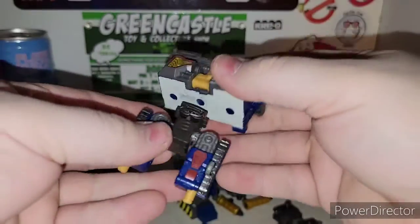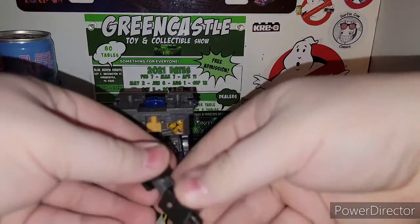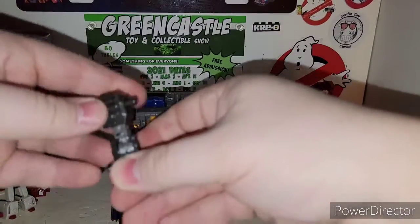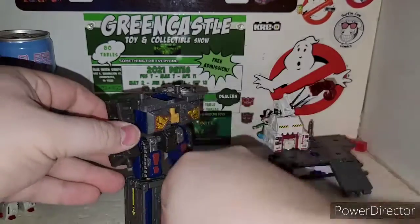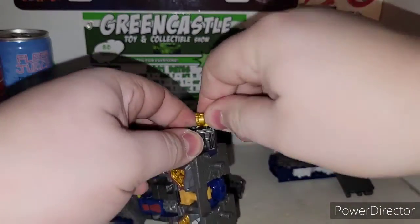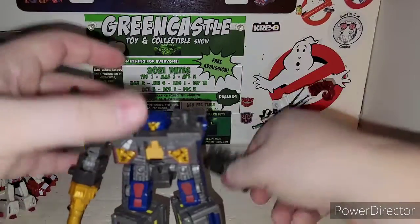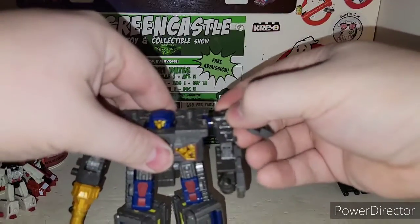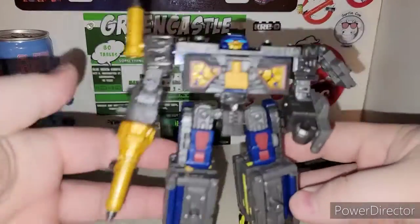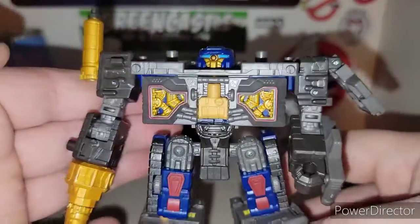Pull this little port up, give him his arm — there we go. You're supposed to peg two of these in and then peg the other one up here, flip his head up, rotate, and then his other arm pegging in on this side. And there is Over Air. Love the gold paint job from the insides — that is freaking badass.